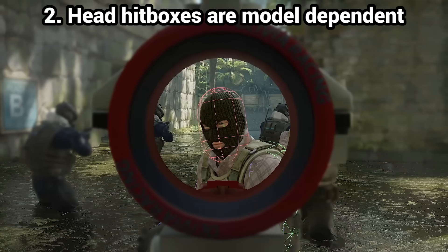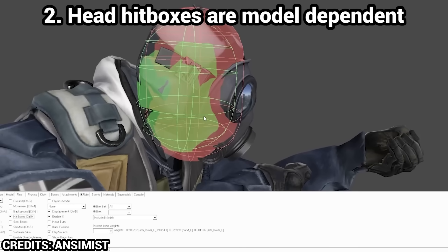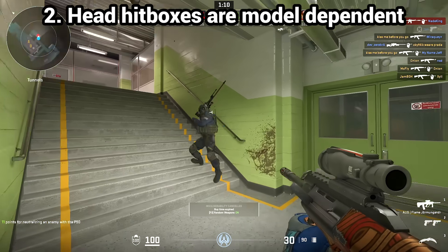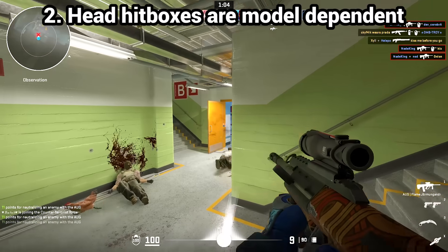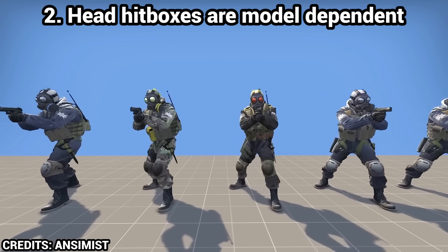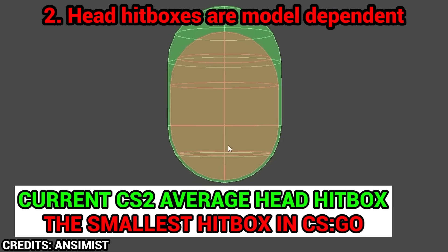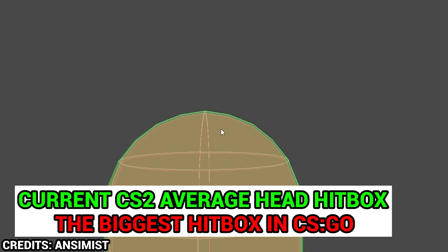Myth 2: different player models have different head hitbox sizes. It used to be a thing in CSGO where head hitboxes had up to 16% size difference. But so far in CS2, head size variation is not a thing — at least on a hitbox level. Use whatever model you like; it won't make you an easier target to hit. This is just a myth. Overall, CS2 head hitboxes are around 20% bigger than CSGO ones. Watch out.